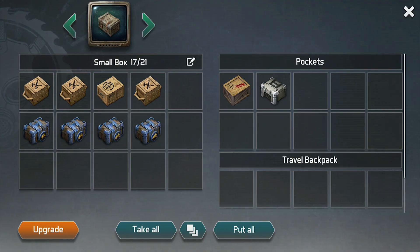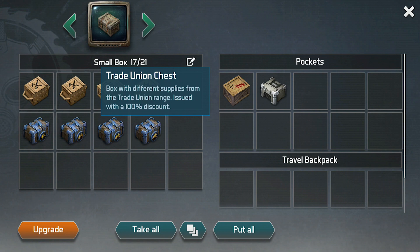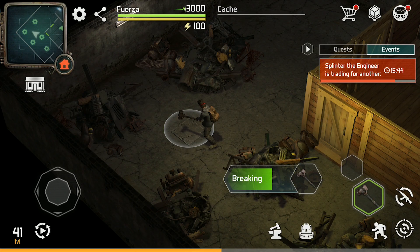Loot from traitor boxes gets better as you level up, so save some of them if you can. This does not work for quest rewards or the 1 hour challenge. And lastly, Sherp left you a cache in the basement which includes a glock.